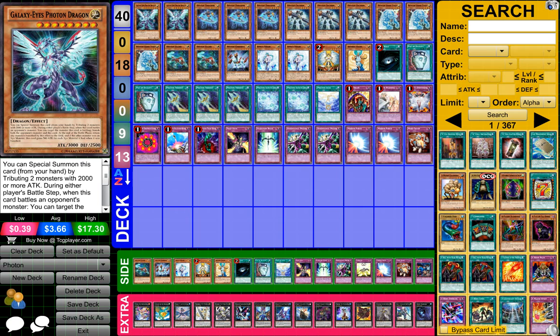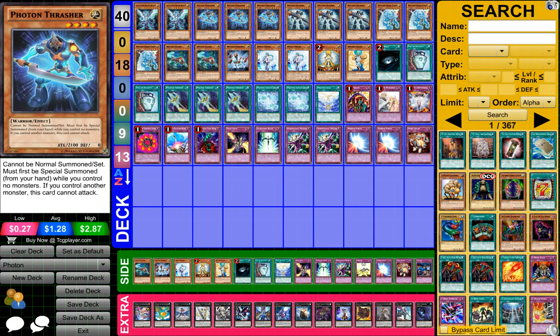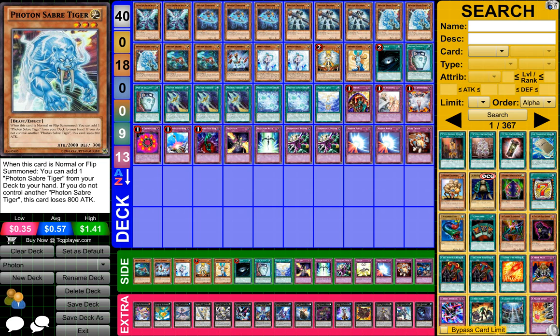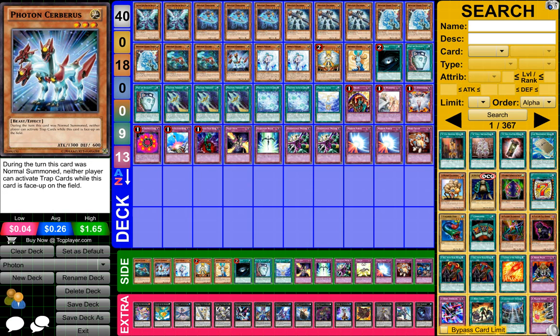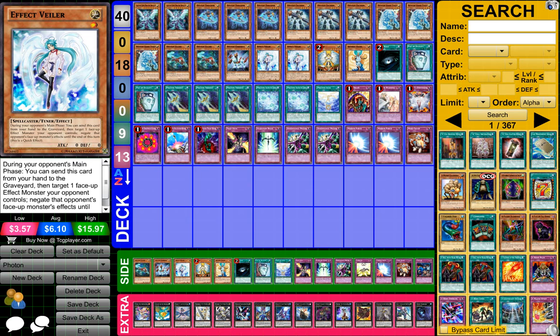So to start it off, guys, what you need is two Galaxy Eyes Photon Dragon, three Photon Thrasher, three Photon Crusher, three Photon Saber Tiger, three Photon Lizard, one Photon Cerberus, two Effect Veiler, and one Honest.